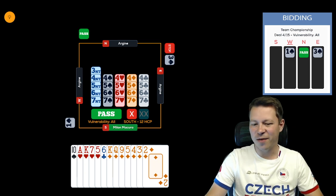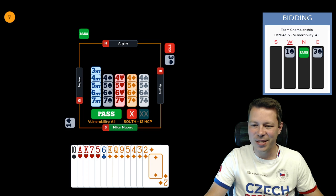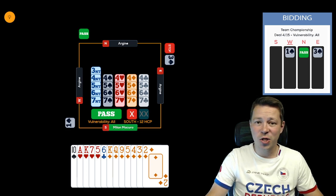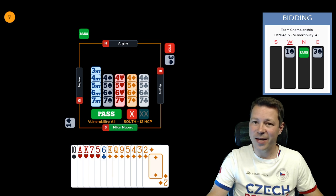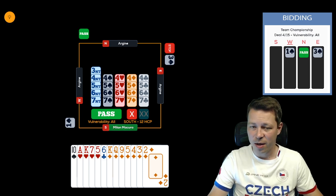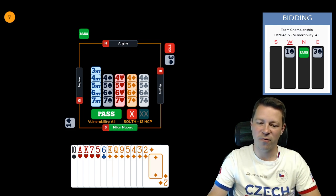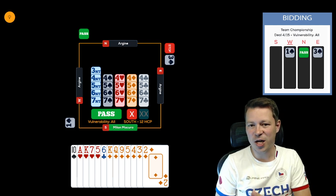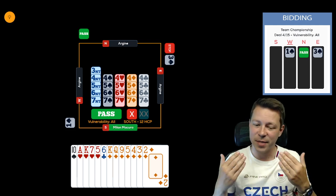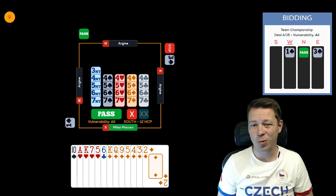At the beginner level, you might count 12 points, see the diamonds, but it's already the fourth level. Some beginners will probably pass because they don't feel strong enough. Starting from club level, when you have experience with bidding, you know that a 7-4 shape gives you a little extra, so you want to bid.